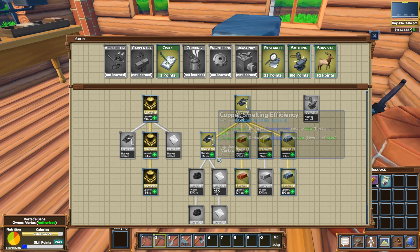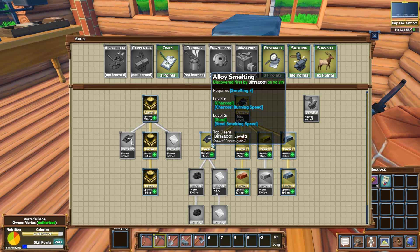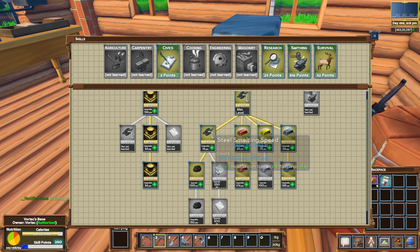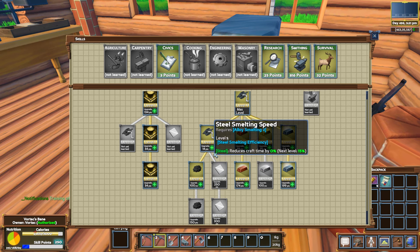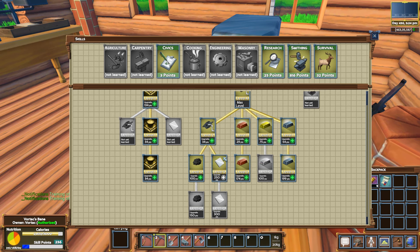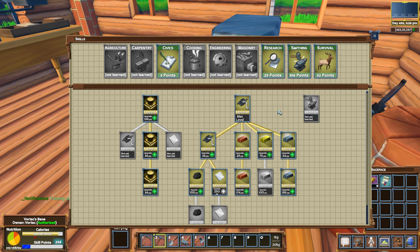Going into smithing, I now know how to get into Alloy smelting, and level one will get us charcoal, which is exactly what we want. So let's put 10 points in there and we can research charcoal burning speed. We can also research steel smelting speed — I'm going to need Alloy smelting two to get that. But I'm not going to spend any more points because I need to save those; last time I kind of jumped the gun and put myself in a bad spot. Good — we have Alloy going.